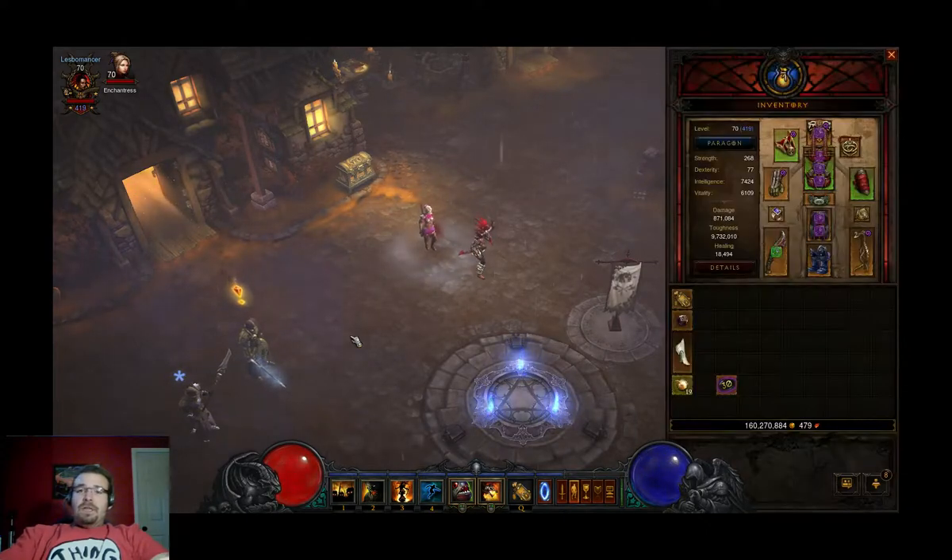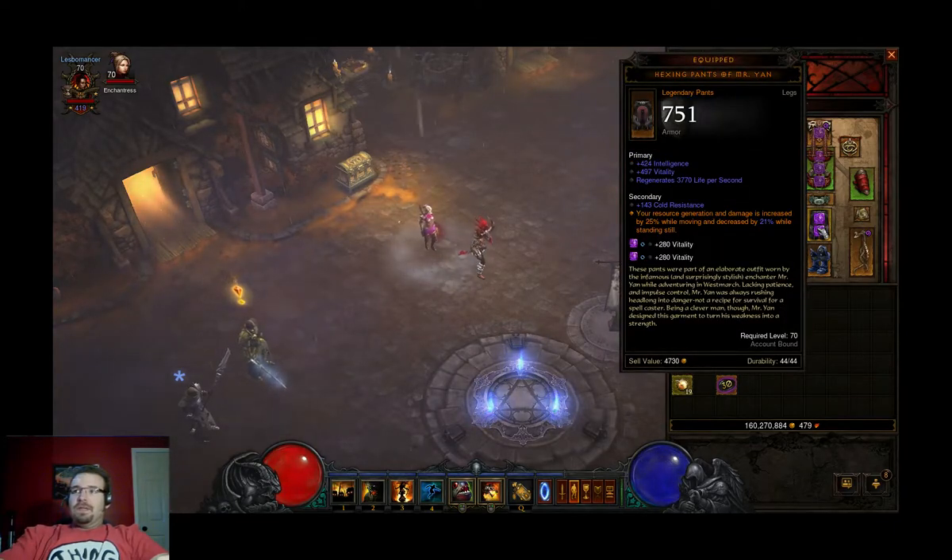What enticed me to switch everything up was finding the Hexing Pants of Mr. Yan. I've been after these for quite some time now, and I was fortunate enough to get them on a gamble from Kadala yesterday.